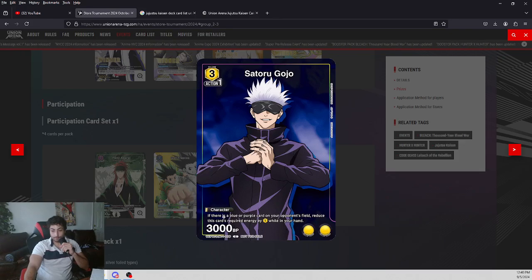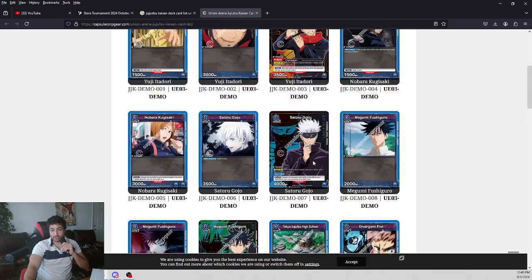Also got Satoru Gojo from the booster set: if there is a blue or purple card in your opponent's field, reduce this card's required energy by one in your hand. This doesn't actually exist in the demo deck, so it's a new booster set card.